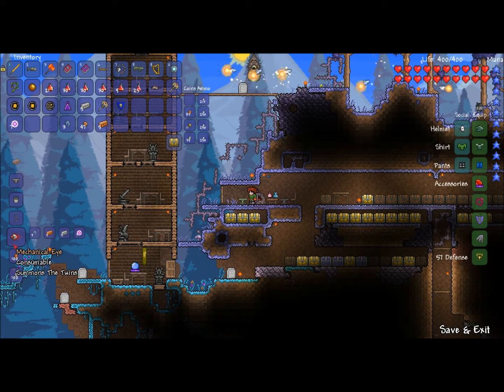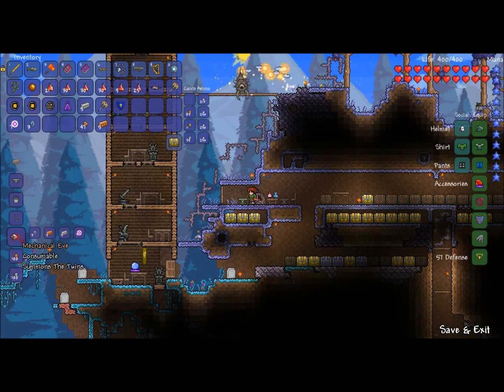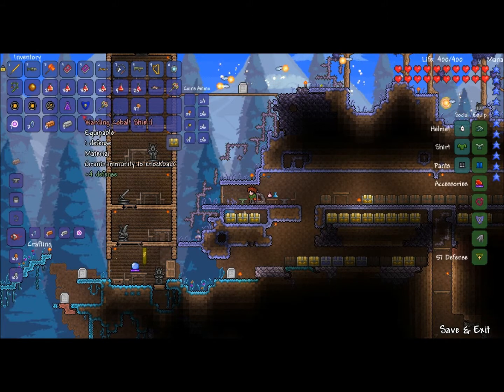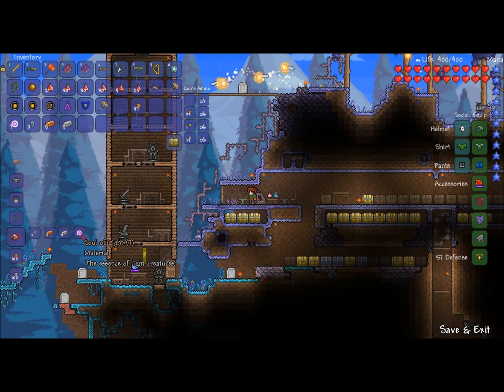To make the Mechanical Eye you need three lenses — you get them from the little eyes, not sure what they're called. You also need five copper bars and five iron bars, which you should have from pre-hard mode. And finally seven Souls of Light, which I just showed you how to get.